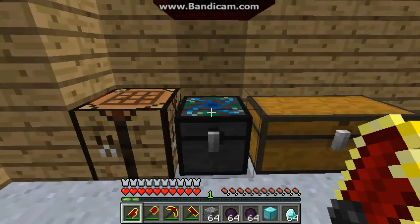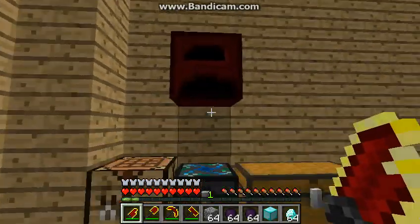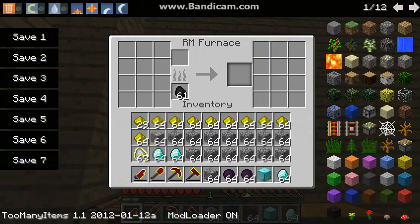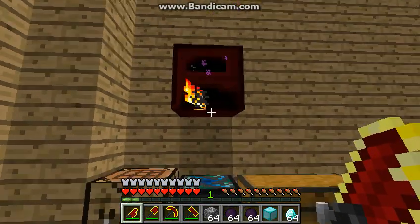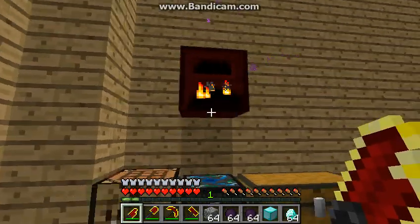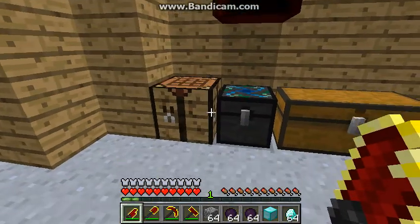The first thing I will show you is the red matter furnace. Now this is very high level, you will definitely not get this, but I'll show you what it does. Iron ore — look how fast that cooks. We'll let that sit there... and it's already done. Two stacks of full iron. I think it doubled it — yeah, doubled it.